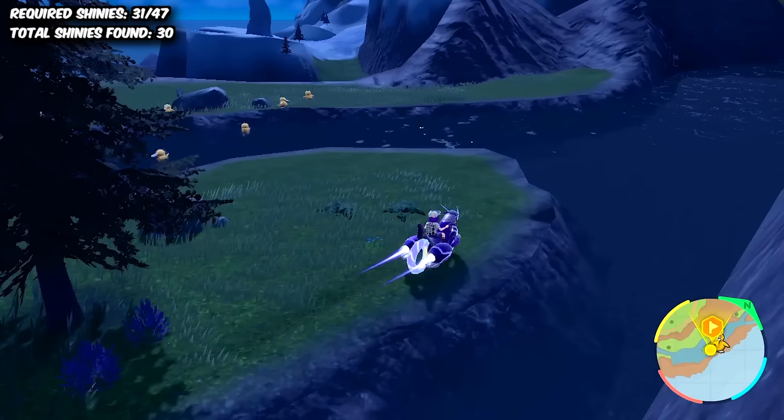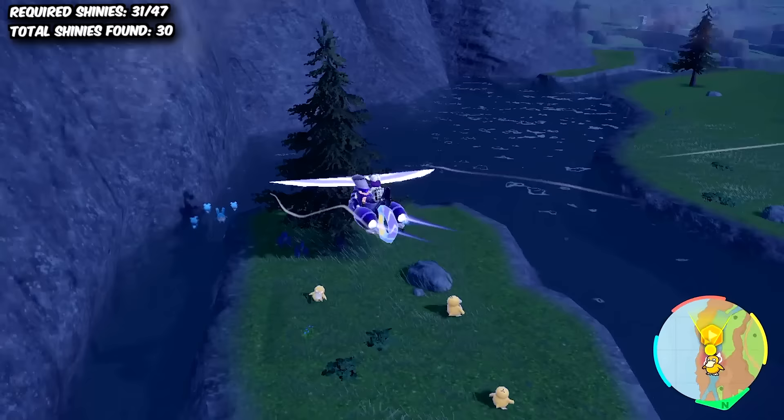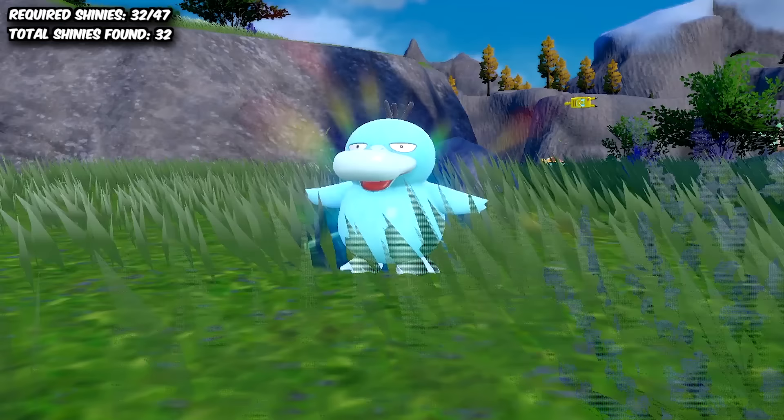Psyduck was up next, and we went back to the outbreak method. It was actually a really good outbreak, but the Shiny just didn't feel like handing himself over. A little after an hour went by — instead of getting the blue duck, we found a green mouse instead. I'll give it the okay pass because it's adorable, but I wanted to see that duck soon. Thankfully that wish was granted in 20 minutes, and then we had to evolve him into a Pokemon who now gives me PTSD.